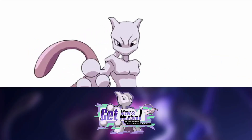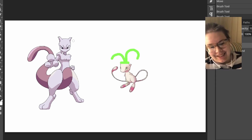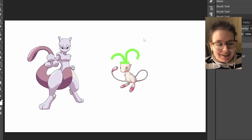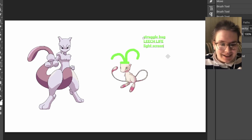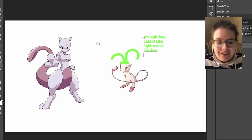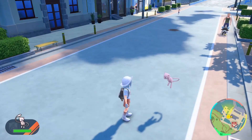We have a formidable opponent with Mewtwo, and we have our little Mew. The strategy for beating him seems to be with a Bug-type Mew. One strategy is to use Struggle Bug, Leech Life, Light Screen, and Life Dew. Each player gets a Tera-type Mew, but apparently some builds are better than others.